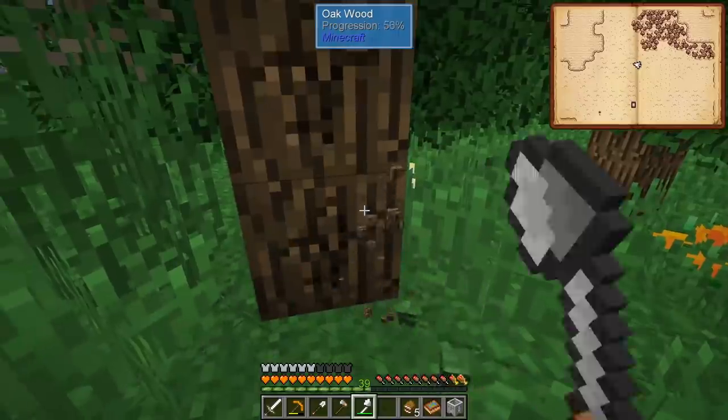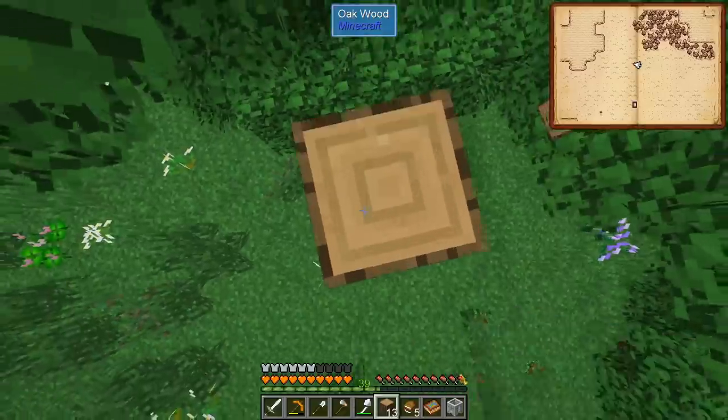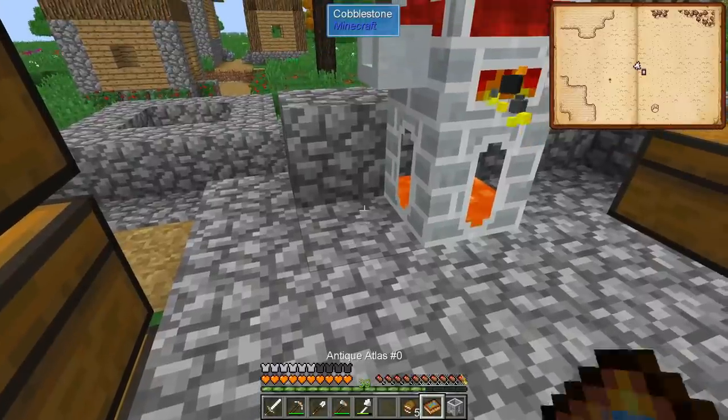We're going to make a hammer, and for these guys I actually invested in iron. We also need to make a broad axe. Chopping down trees should be much easier - I would like to admit that was not a perfect example because it's a very tall tree, but generally speaking, mining has been made so much easier for us.